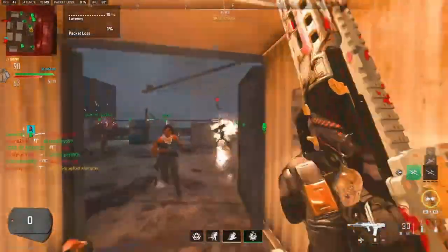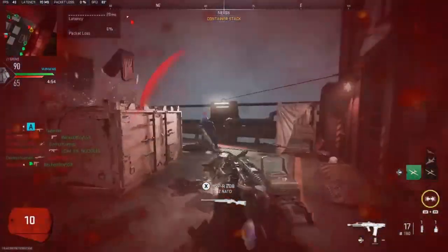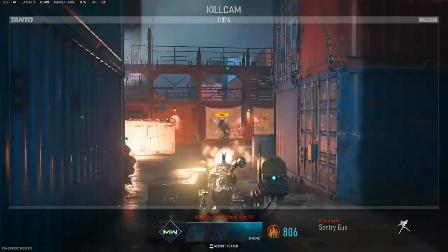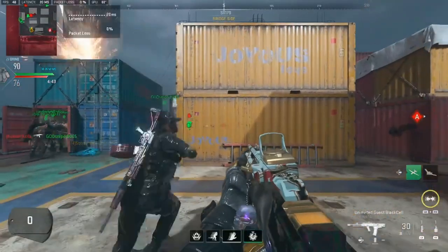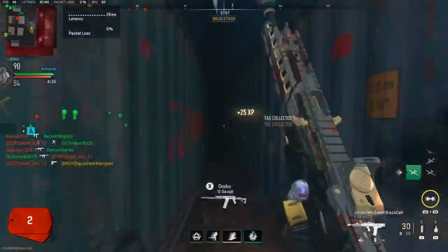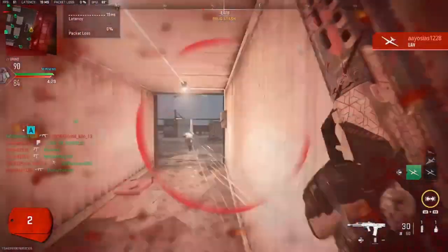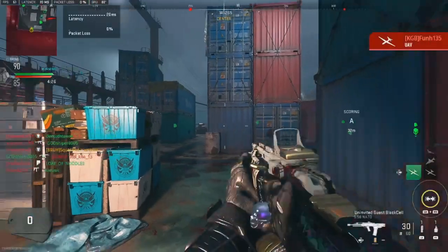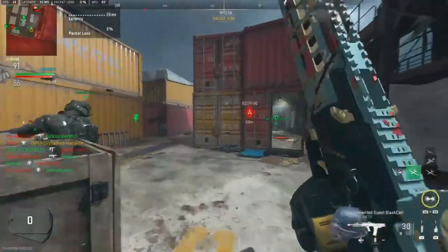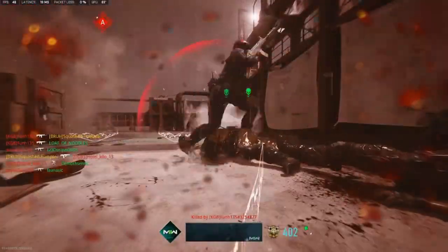He was using pretty much a stock version of it — didn't have a drum mag or a 60 round mag or anything, just the 30 round mag. I think he had either the sight I'm using or iron sights, and he got a nuke with it. Let me know down in the comments — I can see if one of these days I can try going for a nuke and make a video series out of it. Let's see if I can get a nuke on MW2. It would be my first time getting a nuke on any COD for a fact. I've gotten nukes on bots before, just not on actual people. It would be cool though.